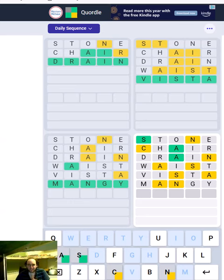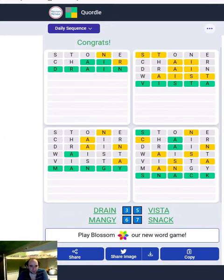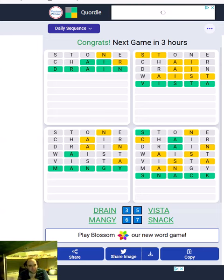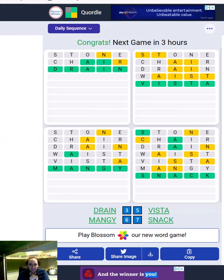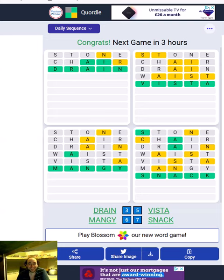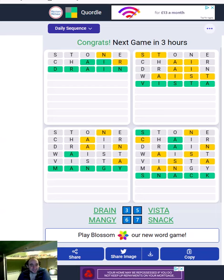So what have we got next? This one has to be 'snack'. I think this has the potential to be a lot more difficult than regular Chordal, because you might get into a hard mode trap on one of them and then waste lots of guesses, and you haven't got the others to give you that extra bit of information. But today I'm very happy to get them all in only seven total guesses. I think I might struggle to do that well again — beginner's luck, we might say. That's the daily sequence Chordal puzzle.